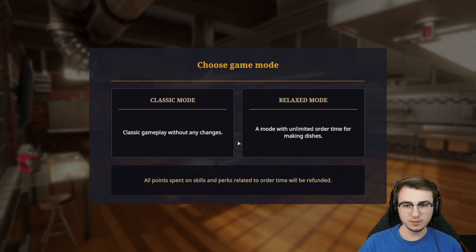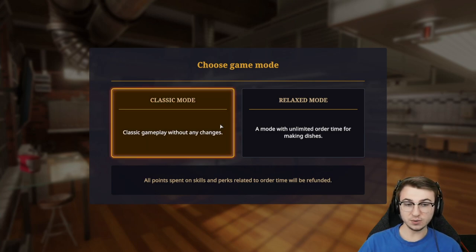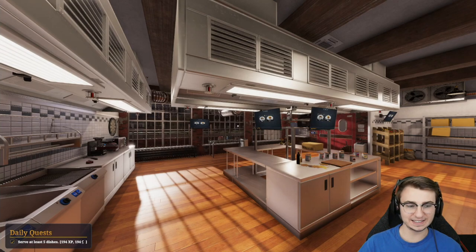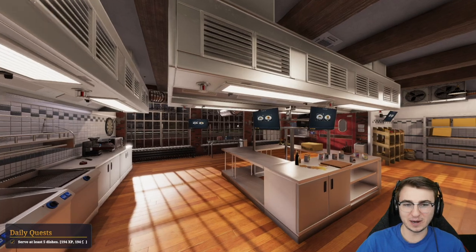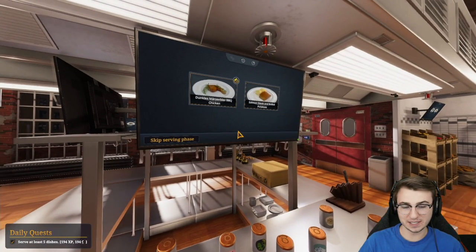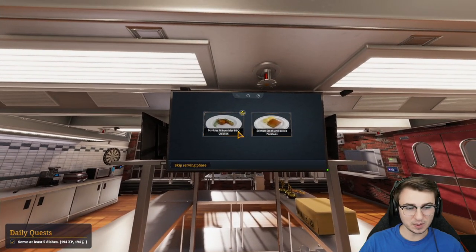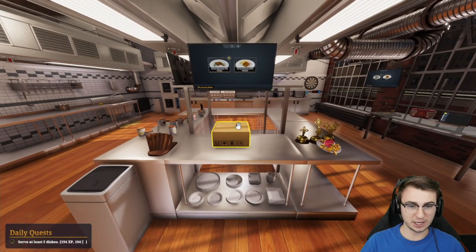Well, this is new. We have a choice to make here. We could continue Classic mode, which is what we have been playing. Or there's also Relaxed mode — a mode with unlimited order time for making the dishes. I'm kind of leaning more towards that because in the past when we've played this, I just kind of freak out. Being timed trying to make food is very stressful. A lot of the dishes we were trying to make were getting more and more difficult. I think I'm okay with this change.